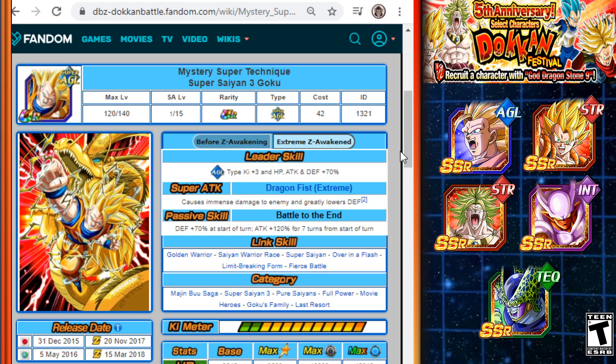Starting with the AGL Super Saiyan 3 Goku: his super attack greatly lowers defense, but the main draw is his passive skill. He gets DEF +70% at the start of each turn, and ATK +120% for seven turns from the start of the event. He deals a lot of damage in the early turns and becomes tankier as the event goes on. These five units aren't in any specific order — it all depends on what your box looks like.